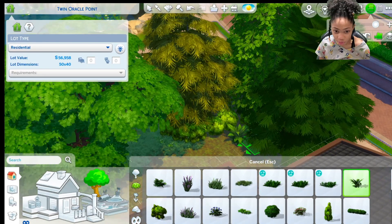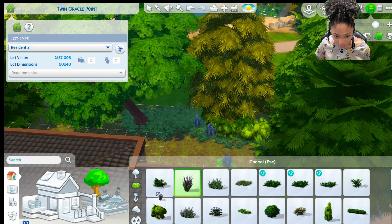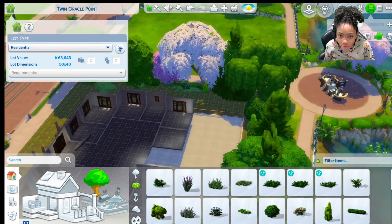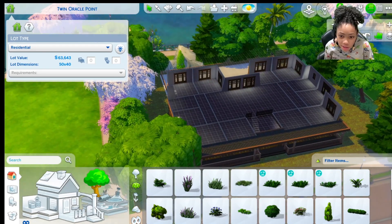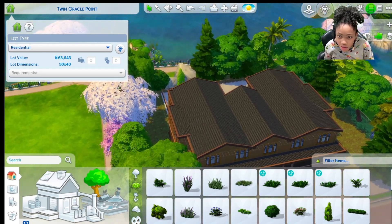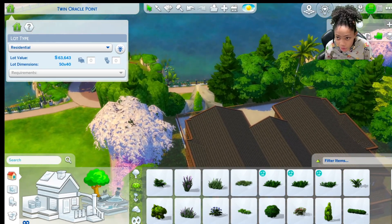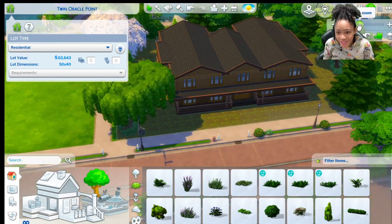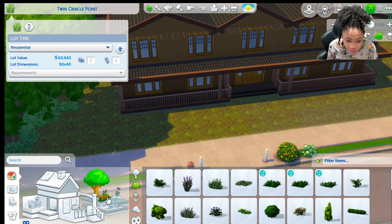I added some paint — doesn't it look so natural? The grass, lavender bushes. I feel like it's pretty good landscaping. I don't want it too close to the house because I don't want it clipping, but I still think it's pretty good for a log cabin. I got some mulch and stuff — just pretend that patch doesn't exist over there. I'll probably add the pathway and then start on the inside.